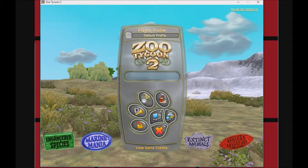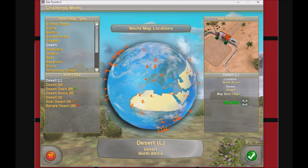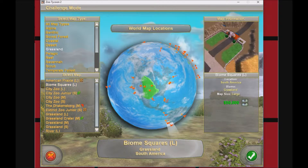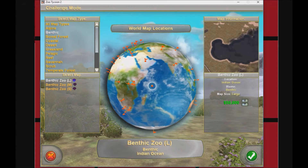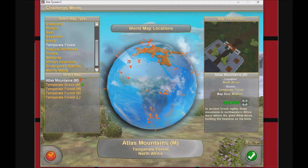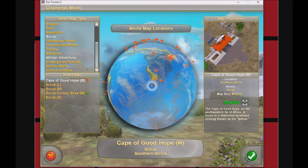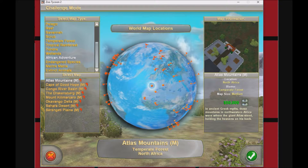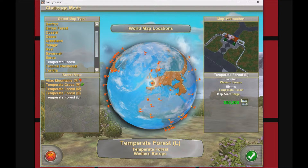Hello everybody, welcome to a Zoo Tycoon 2 video. If you don't know what this game is, basically you make a zoo. First we're gonna find a place to make our amazing zoo. Right now probably the best place to make one is in the grassland, but we don't want that — we want something amazing, so we're gonna make it in the forest.